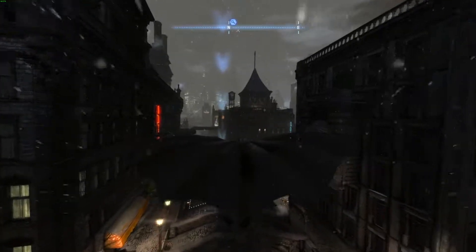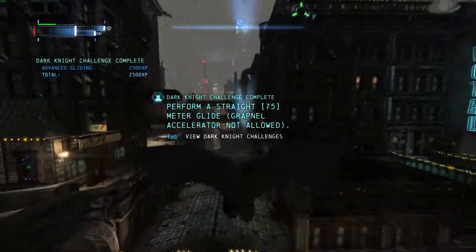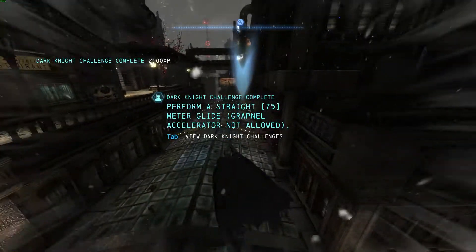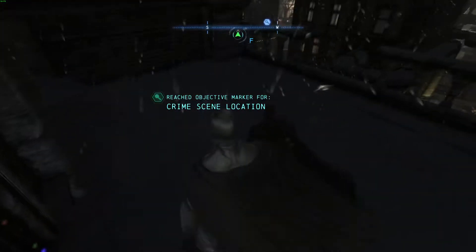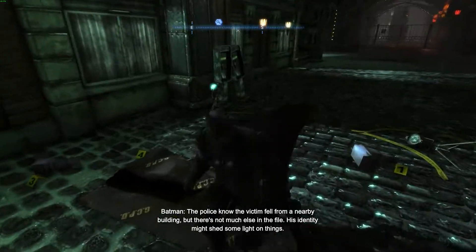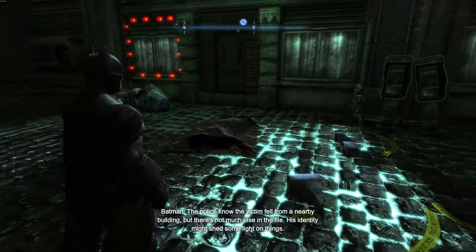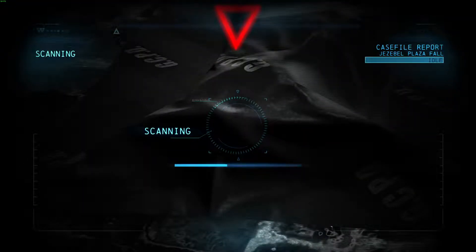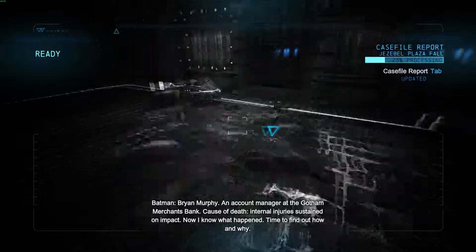Right now we need to get to Lacey Towers - it's hard to do on a keyboard but we need to get there. Actually, seeing that we're here, we might as well do the Jezebel Plaza scene. We'll set a waypoint for there and head over, because I believe when you do enough of these case files you'll be able to fight more of the assassins.